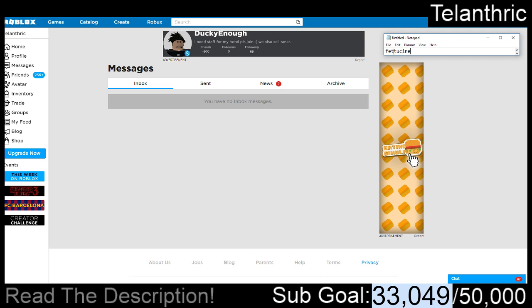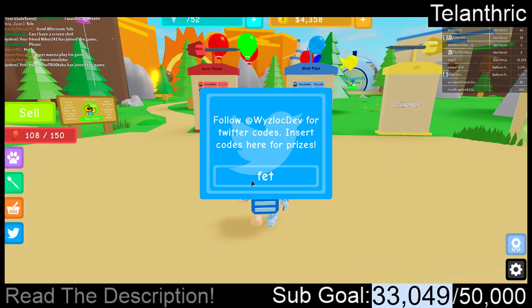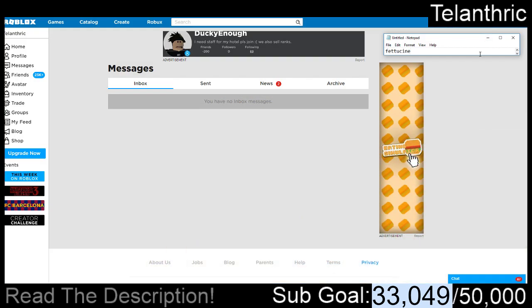Next code is F-E-T-T-U-C-I-N-E. That gave 250 gems, so that's a good code.